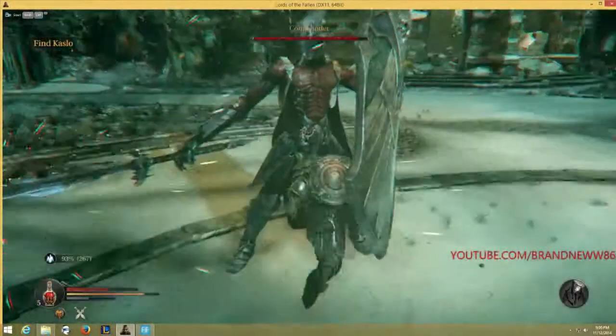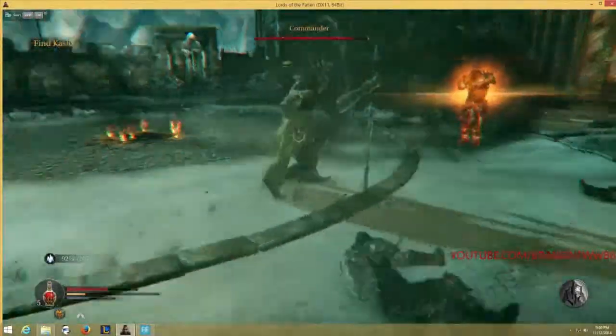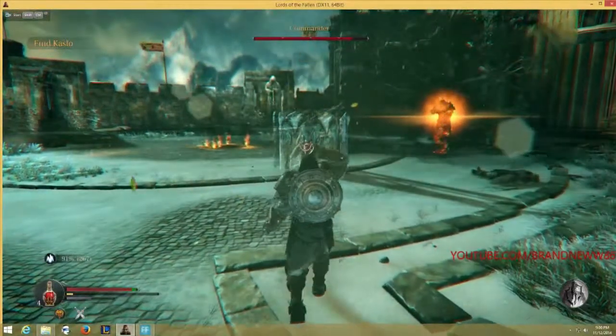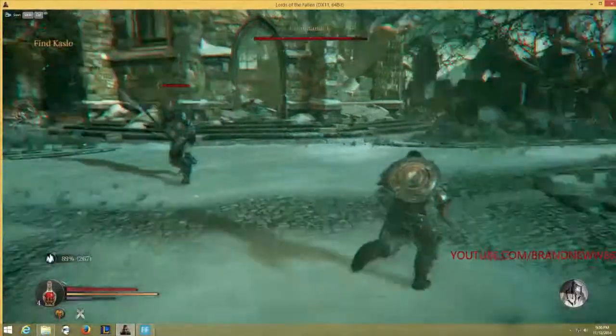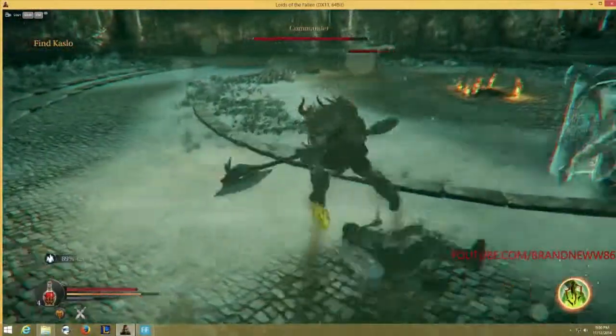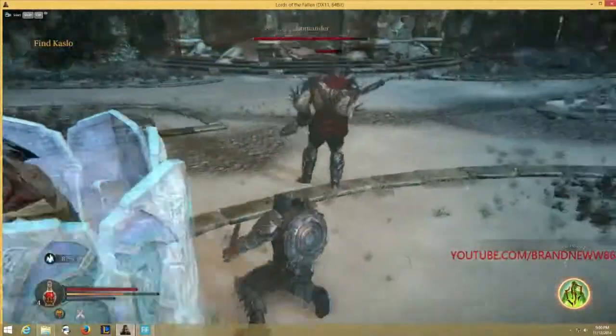But once you learn his attacks, you just have to smooth your attacks in while he's doing other things. And right now, when he has his shields all around him, the only way to get those shields to go down is to kill the minions that he spawns. I think he spawns one minion and then two for the rest of the fight.